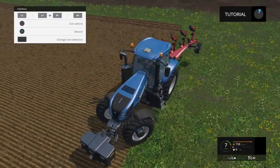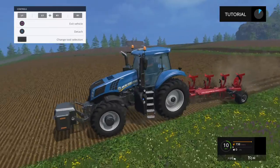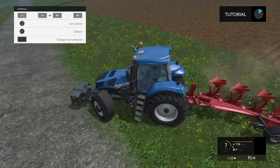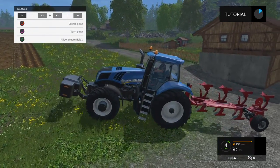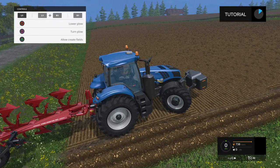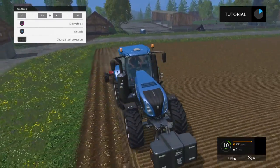You just need to go up, down, and round in a circle around the field. If you're going the opposite way around the field, press L1 and O to raise the plow. Then press L1 and Square — this will actually turn your plow around so it's facing the other direction. Then to lower it, press L1 and O again.